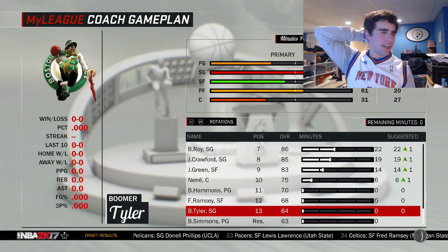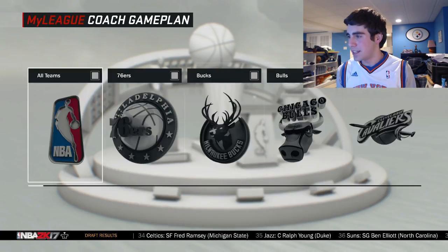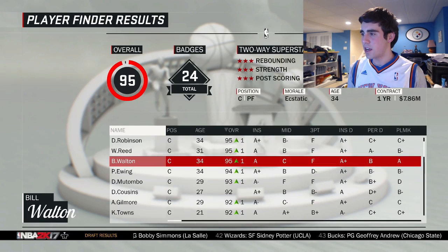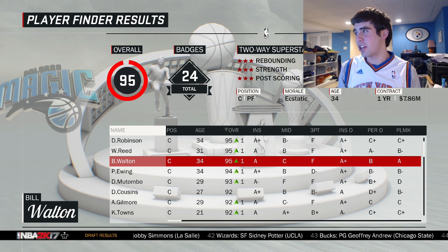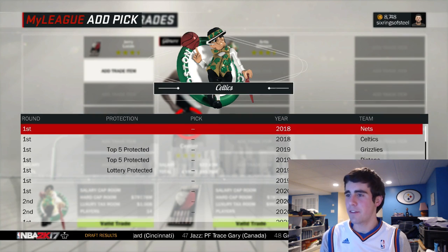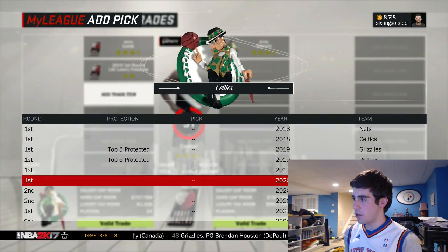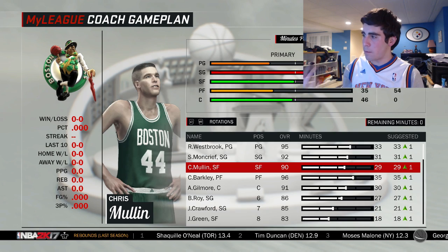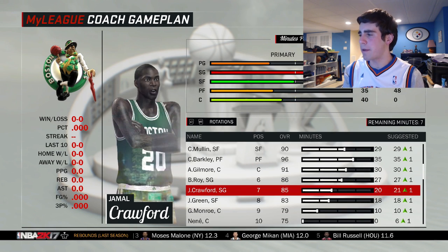I got over here into my rotation and realized the center spot — we don't have Artis Gilmore. I forgot to re-sign him. That's an L. We've gotta go to the trade finder and try to find a new center. I would trade Jerry Lucas since he's coming off the bench. I could try to trade for Artis Gilmore again. I'll give up three first-round picks and Jerry Lucas for Artis Gilmore — there we go! The new lineup: Westbrook, Moncrieff, Mullin, Barkley, Gilmore. The bench has Roy, Crawford, Green, and Monroe — nine-man rotation.